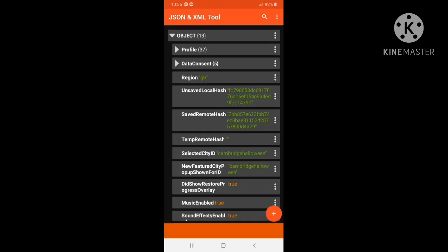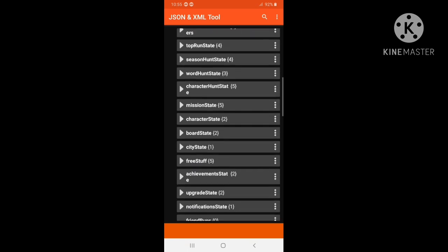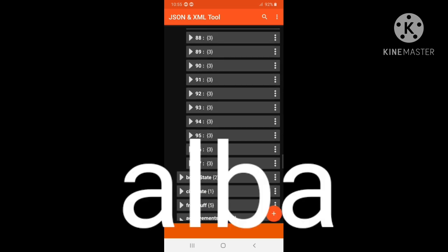When you're on this screen open profile, scroll down to character state, open it, open owned characters. Now scroll all the way down to the last character, duplicate it and name it Alba like on screen now.